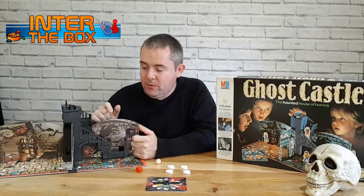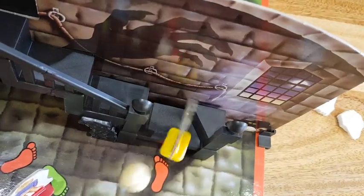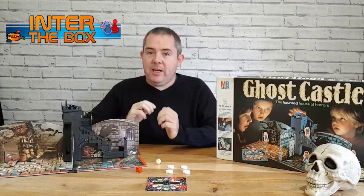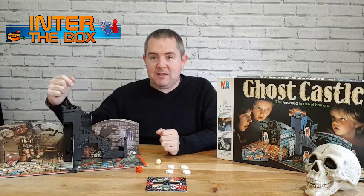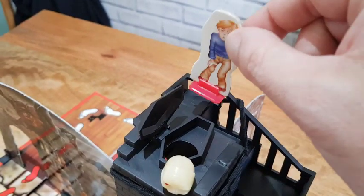You've also got the staircase, which if you only get halfway up and the skull comes down, it will knock you back down. Then finally, when you get up to the small part of the staircase, your character stands on this little platform and the lid will close.